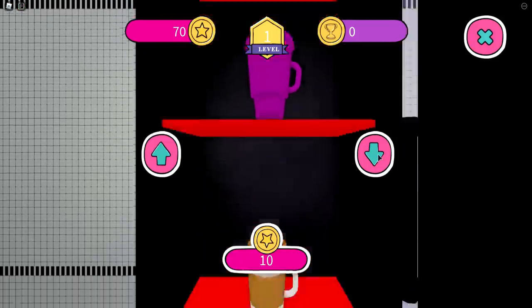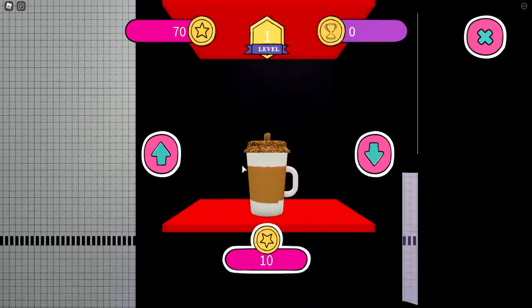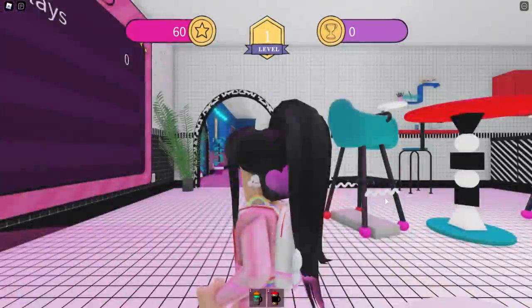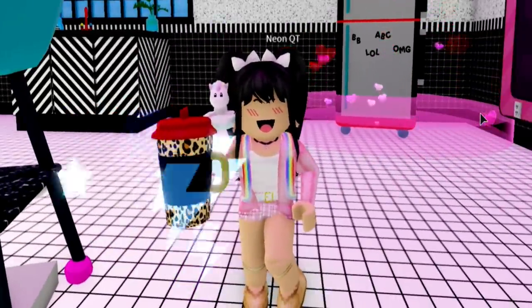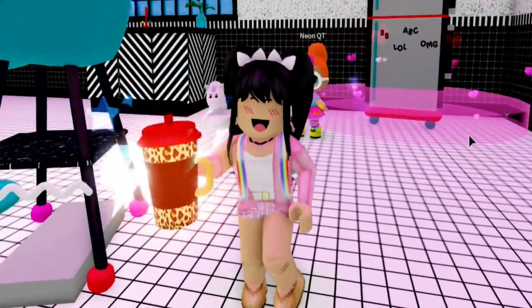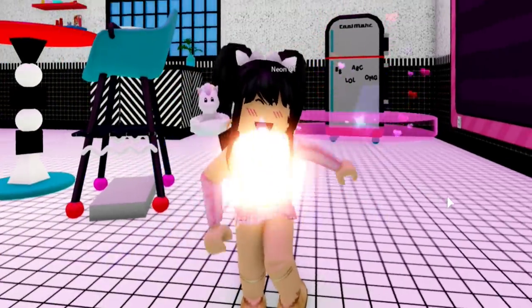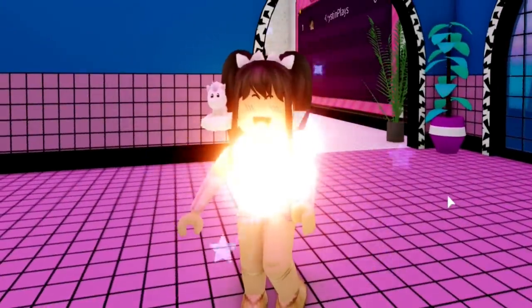Now you guys will see why you want to save all of your coins and get collecting. The glitter one is definitely one of my favorites. I think I'm going to go buy this one — it will actually give you effects. There are so many to choose from, and it will actually give you super amazing effects. If you just click, you won't have to hold the cup, but you will still have all of your effects.